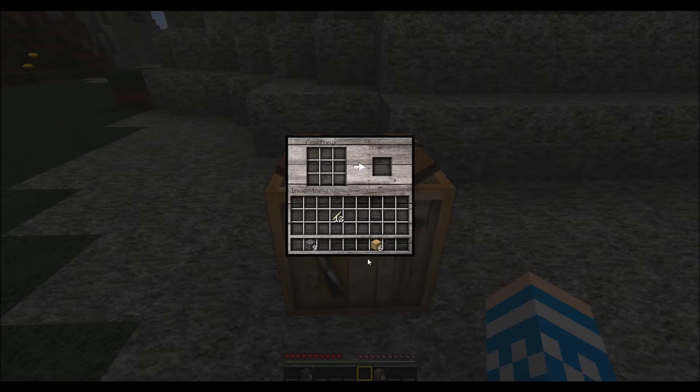When you first start you probably won't have any cobblestone, so you will need to make yourself a wooden pickaxe to start gathering some stone. All you need for this is two sticks in the middle, just above each other, and then three wood planks across the top — like this — and that will make you a wooden pickaxe, which gives you what you need to start gathering cobblestone.